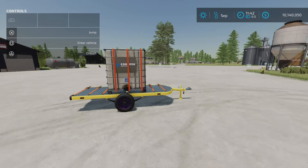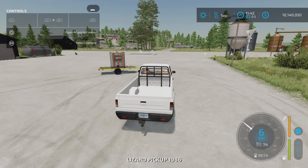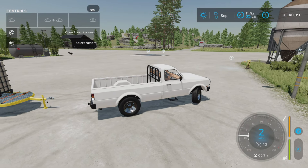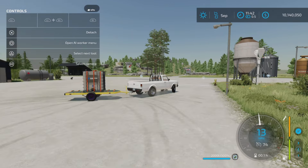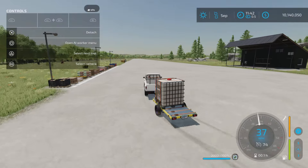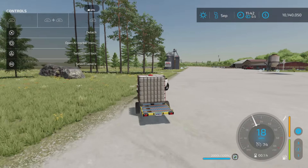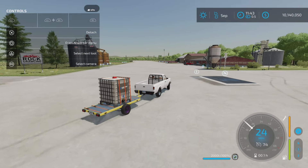As you can see here, I've put on a pallet — not a liftable one — using a forklift. It handles the weight just fine, no issues with how much weight it can handle. We'll drive around with 2,000 liters of liquid fertilizer on there.